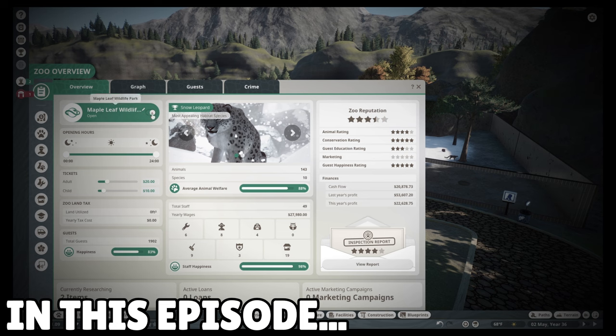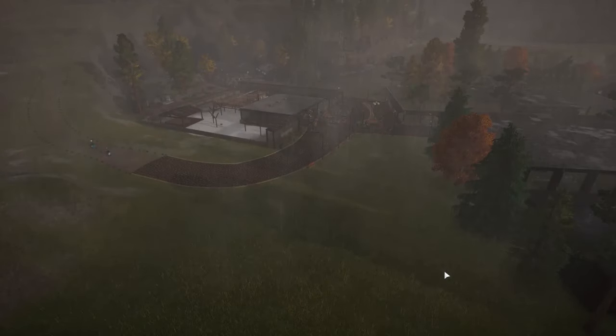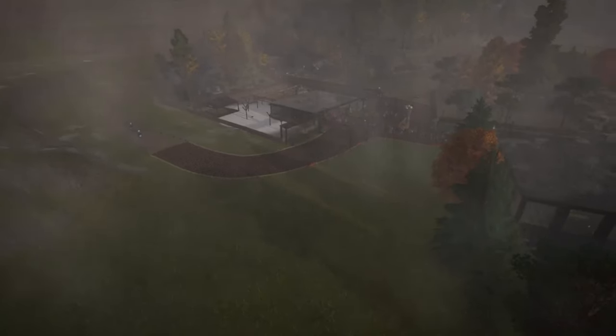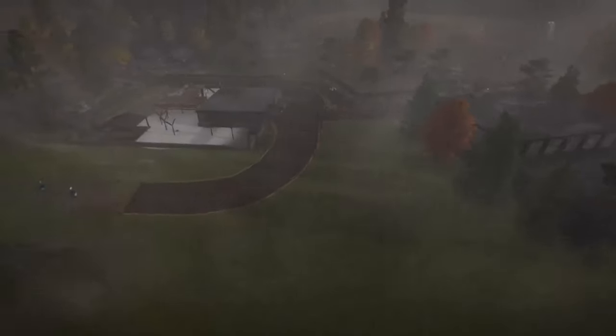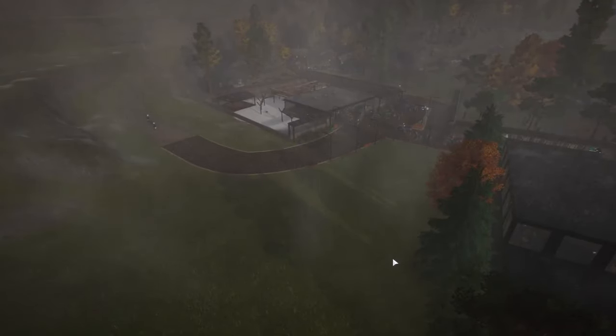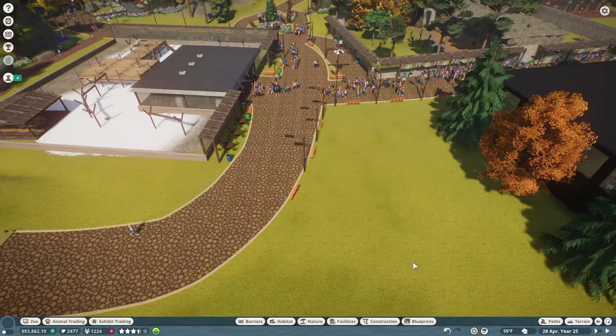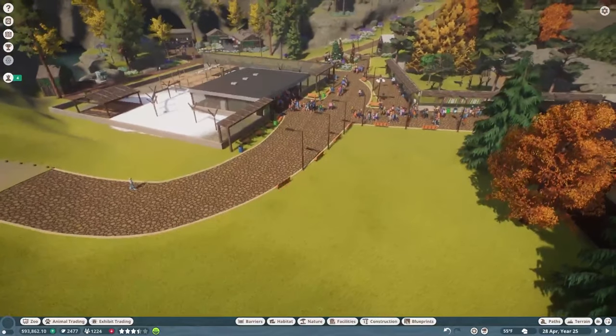Welcome back to Planet Zoo. We're back in the zoo and it is a very rainy day. We have about four habitats to build with multiple guest facilities all around the park that really need to be worked on, so we have a ton to get done today. I'm going to break away, start on our first habitat, get that completed, and I'll be back with you in just a minute.